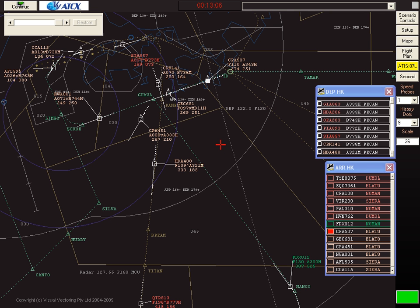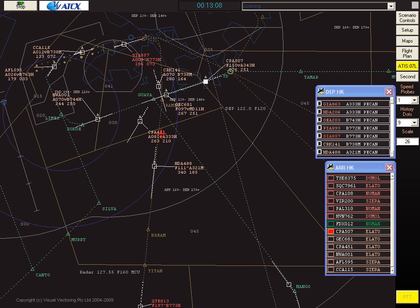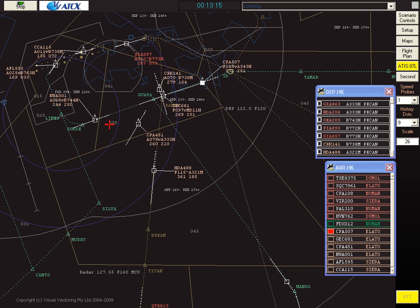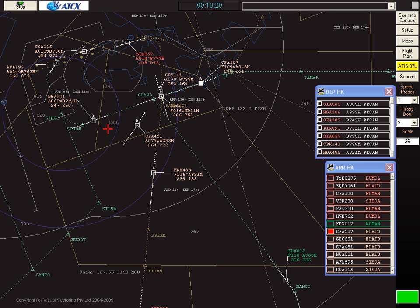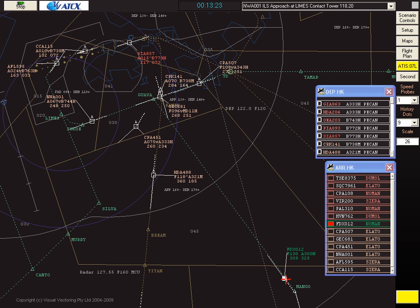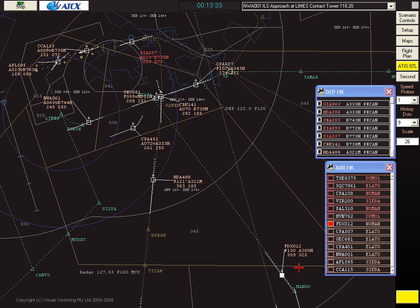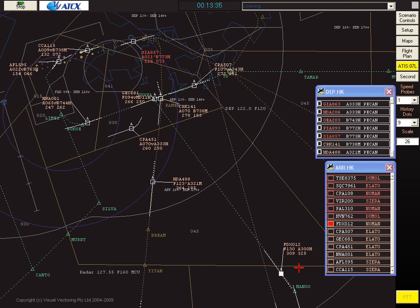We'll run the simulator for a few minutes and watch the traffic flow. Cathay 451, turn right heading 250. Roger, right heading 250, Cathay 451. Northwest 001, cleared ILS approach at Limes, contact tower on 118.2. Northwest 001, ILS approach at Limes, tower on 118.2. FedEx 012 accepted — on call approach, FedEx 012 maintaining flight level 130. FedEx 012, descend to 8,000 feet. 8,000 feet, FedEx 012.